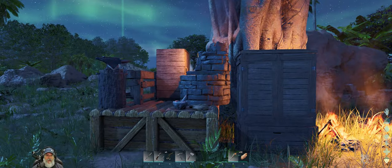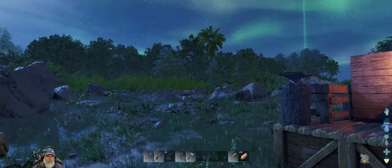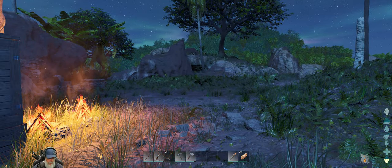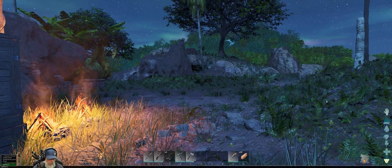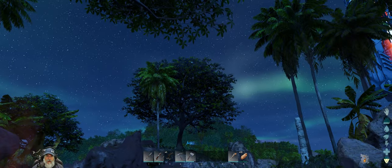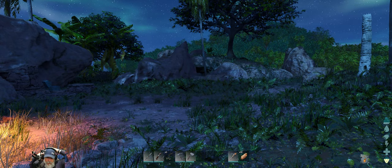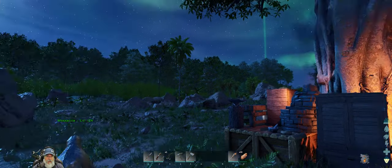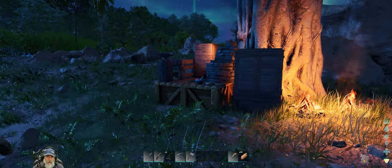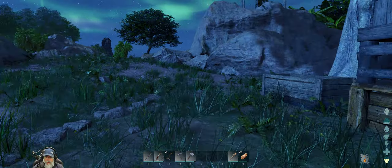Welcome back everybody to Ark Survival Ascended. I'm an old guy gaming and in this episode we are going to get started building our base. It is nighttime. I do have the gamma turned up a little bit, maybe a little too high. Let's try gamma 2.5. If it looks a little dark, maybe when I edit this I'll brighten it up. Night time is very, very luminescent in this game, at least right here - it definitely gets darker in the forest.